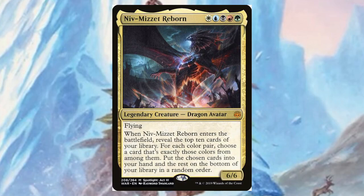Niv-Mizzet Reborn from War of the Spark — for Wubrg you get a six/six flying Dragon Avatar. When it enters the battlefield, reveal the top ten cards of your library; for each color pair, choose a card that's exactly those colors and put it in your hand, the rest on the bottom. I wouldn't choose this to helm an Avatar-based deck because while there are many multi-colored avatars, there are also a lot of mono-colored ones that wouldn't fit.